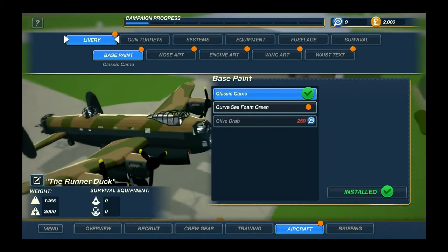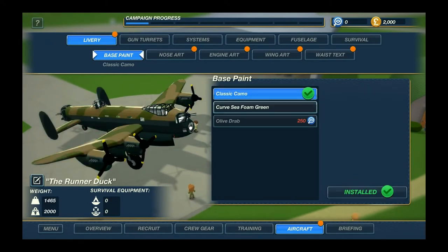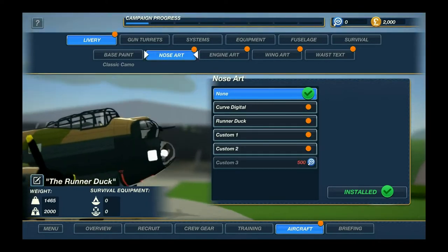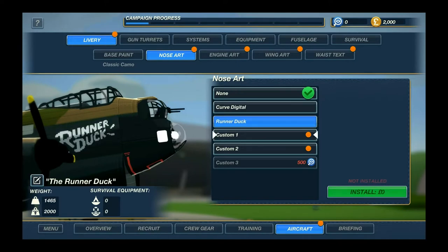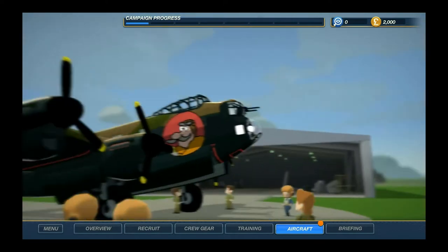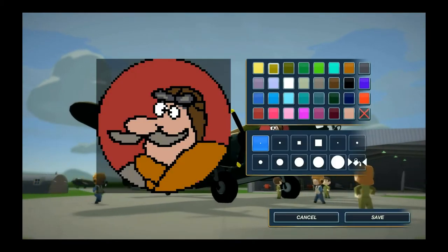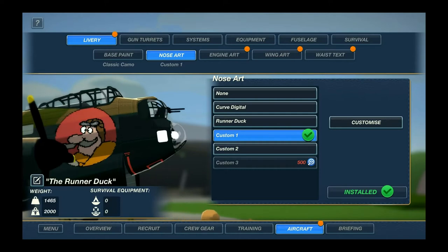One thing I like very much is that you can also change the livery — the colors. You have base paint, and you can put on nose art. As you can see, you can even create custom art. I've made this one pixel by pixel. It doesn't look like my standard logo, but I was designing it pixel by pixel. You have some really good tools — I've managed to draw my kind of Ground Forks pilot, which I'm actually very proud of.